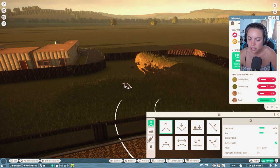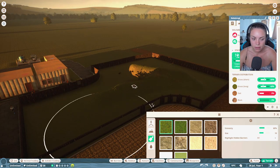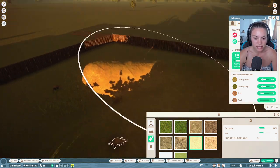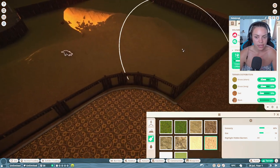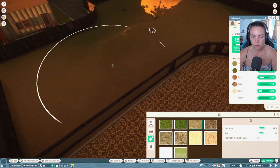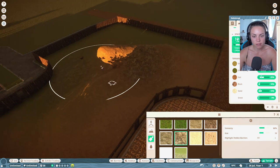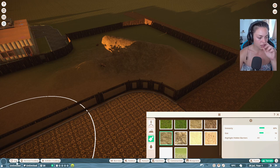I need to stop moaning about the heat because I can't do anything about it — but global warming is terrifying. I've put soil up there — I'd like a sandy, desert-y vibe on top. Maybe rough sand up here. Do they want much sand? They don't like glowing sand, so we'll just put soil filtering through with a bit of rock.